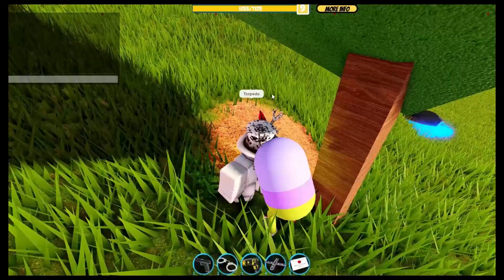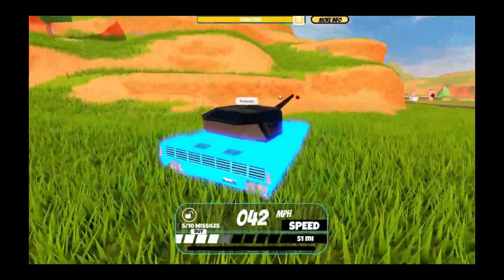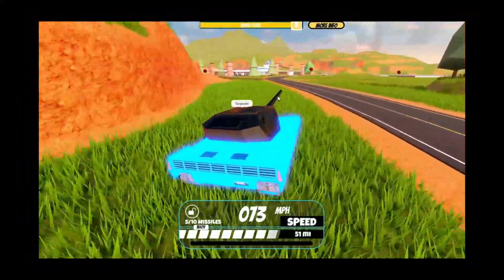I also heard that if you type slash torpedo beside it, you get a free vehicle — and I'm not confirming that, though. Anyway, on to the next Easter egg.